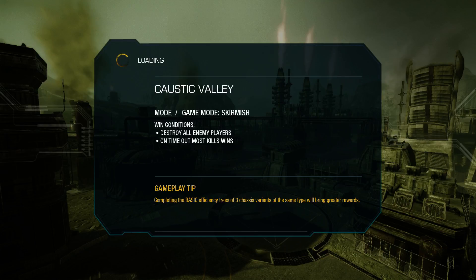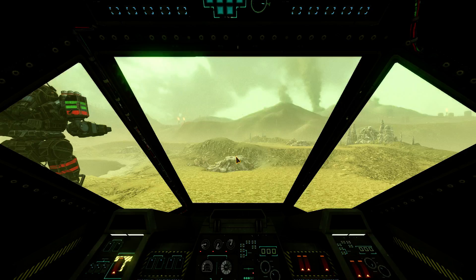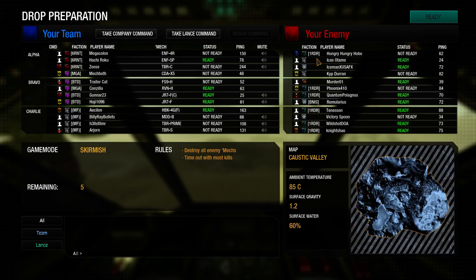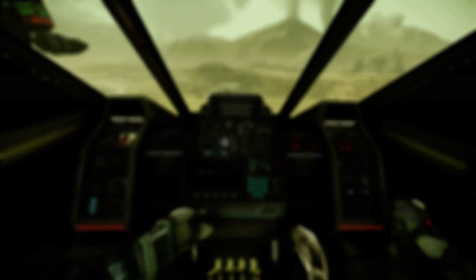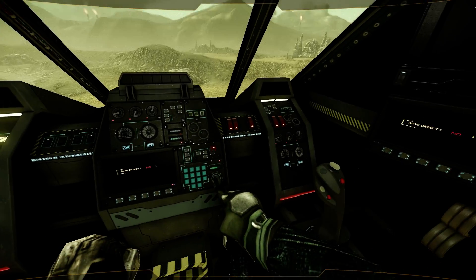If you're targeting a mech and its CT is exposed and it's almost dead but its legs are fresh, then absolutely just kill it — rip that component off. Also, a word of advice: when you're doing counts, count down rather than up. If you count up it becomes ambiguous — 'on three or after three?' But if it's three, two, one, go — no confusion.